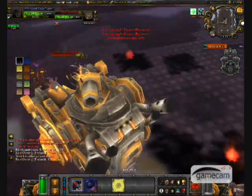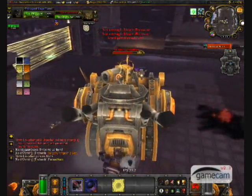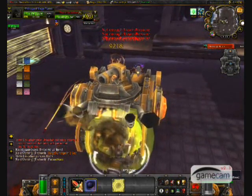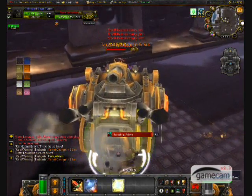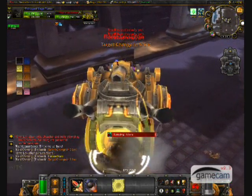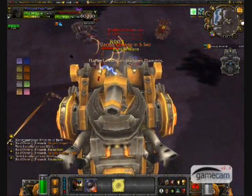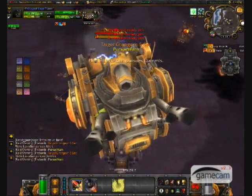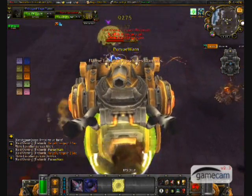I will now discuss system overload, which is key to defeating Flame Leviathan. On normal, the boss has two turrets on his back, and four on heroic. These need to be destroyed as quickly as possible, because when they are, two things will happen. First, the stacking debuff on the boss that increases his speed by 5% per stack will reset. Secondly, the boss will become stunned for a few seconds and be given a debuff that increases its damage taken by 50%, which is when DPS should go all out.